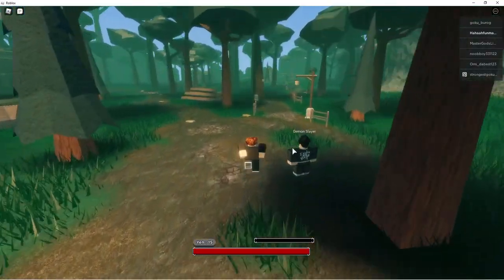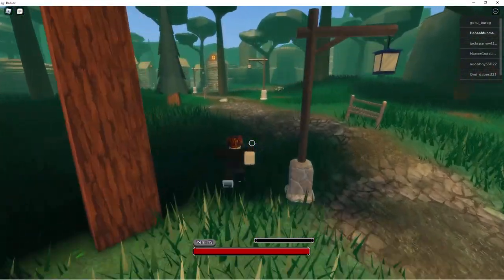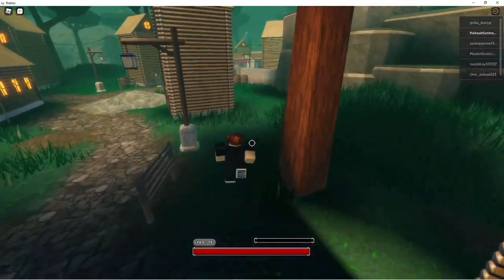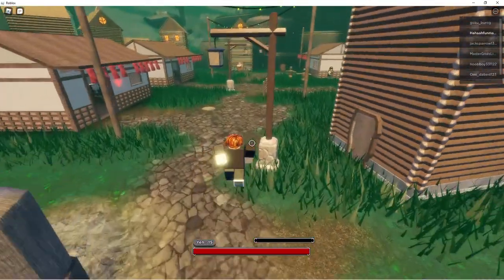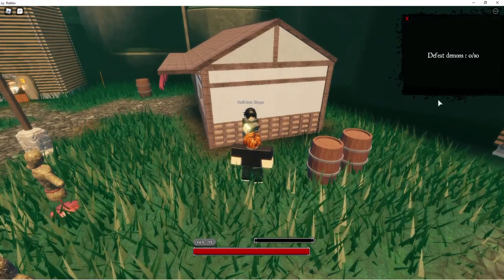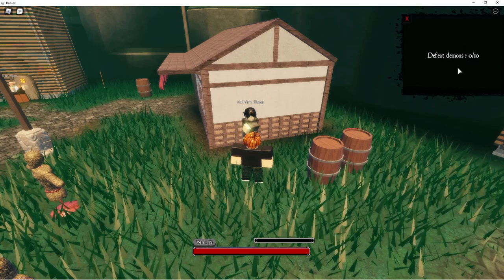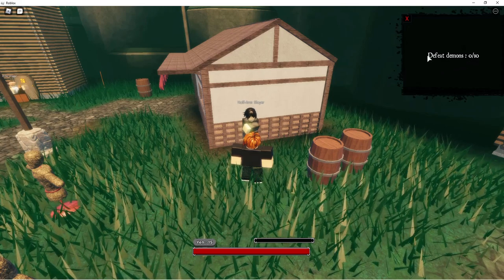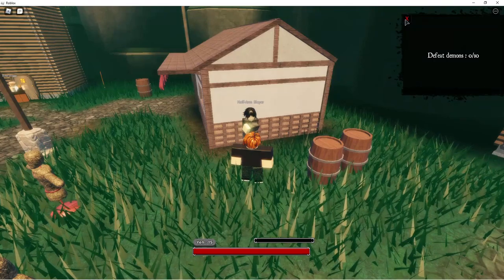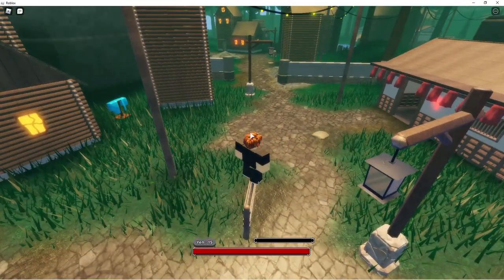Now the second task you need to complete to get sun breathing: you're gonna go to this village and find the half-armed slayer. He'll give you a quest — you're gonna do the 'defeat the demons' quest 20 times. Once you've done that 20 times, you are now eligible to get sun breathing, as long as you've also gotten max breathing.